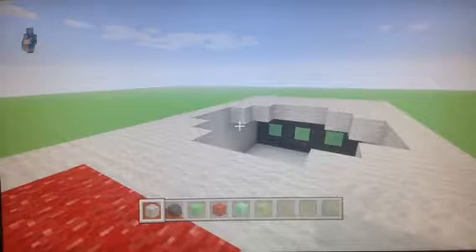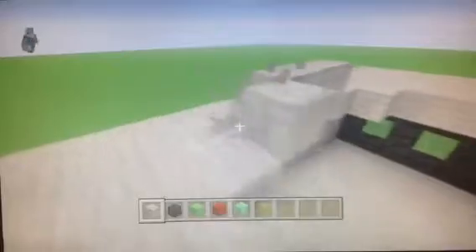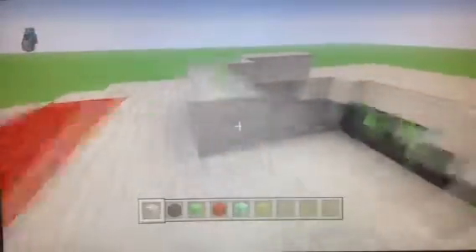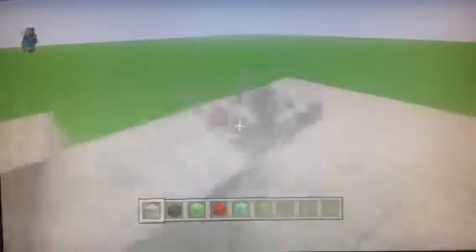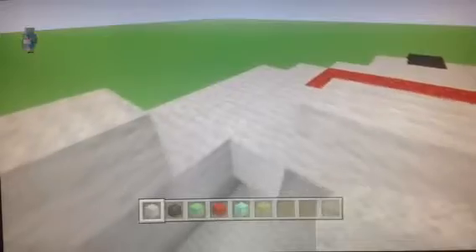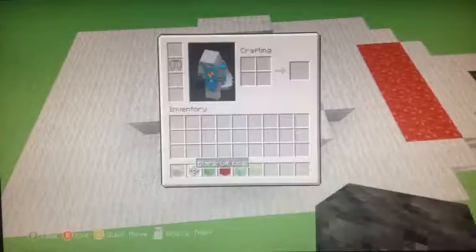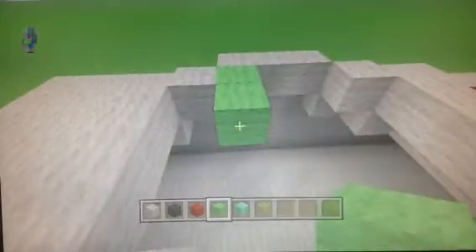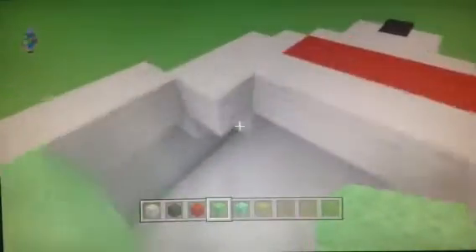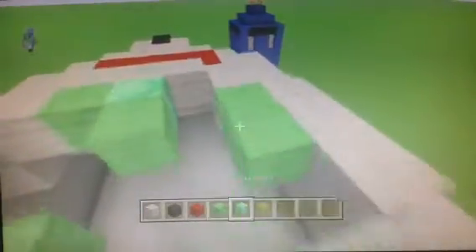Next layer. Go ahead and take your light gray wool and go up around the outline of this. Yep, there we go. So that's that. Now go ahead — you can put your light gray wool and emerald next to each other, it's probably gonna be pretty useful. Go ahead and do two light gray, then light green. Then like that, and like that, and like that. And the rest is emerald.